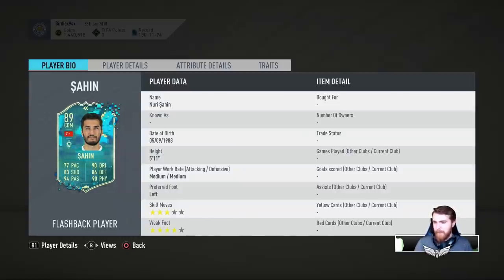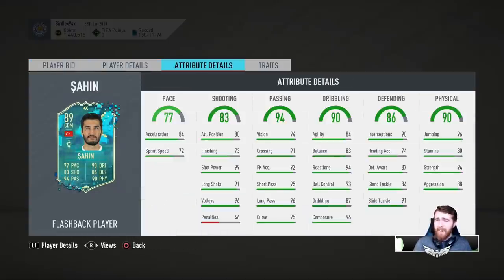3-star skills, 4-star weak foot — it's not incredible but for a CDM it's fine. Medium/medium work rates are fine. 5 foot 11, good height for this game. Pace is okay, sprint speed a little on the low side but acceleration is good. For a CDM his shooting stats are fantastic — 91 long shots, 99 shot power. He's going to be banging them in if you're shooting from like 25 yards.